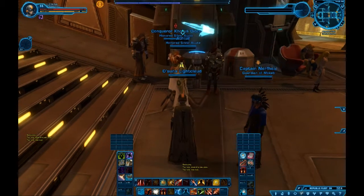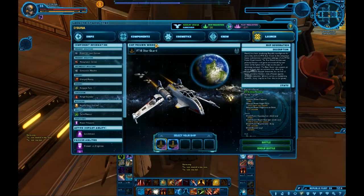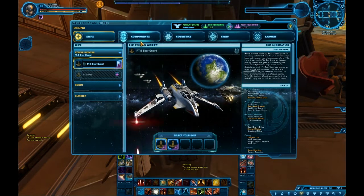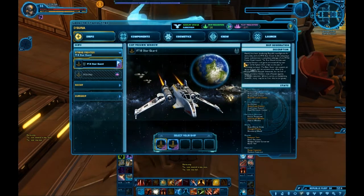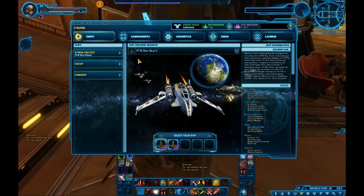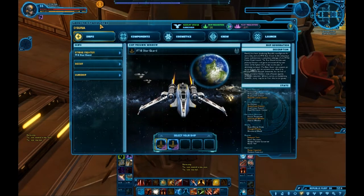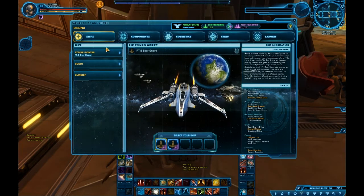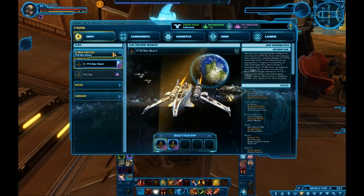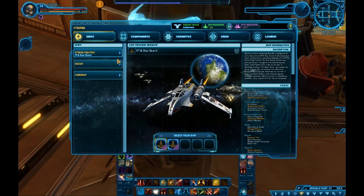As you can see behind me, behind my public test server character, there is a ship console over here. I played at least one game — only one game. This is the ship interface or console for where you dabble with your Galactic Starfighters. There's quite a lot of things around this, but the main thing we're going to focus on is everything one by one. In the ship section, we have ships categorized under three classes. The Strike Fighter is basically your all-around normal starfighter — that's pretty much all I can say about it.